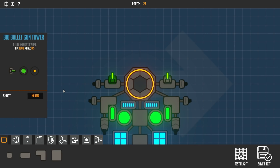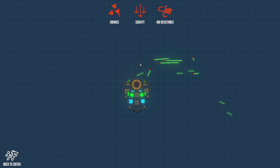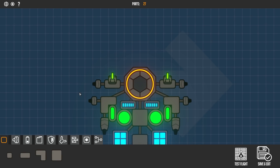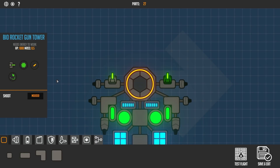Oh my — I am definitely chuffed with that! You can actually choose it to be biochemical or bullet. Let's see if that changes things — and we can also add homing rockets. Oh, and there are different towers too!